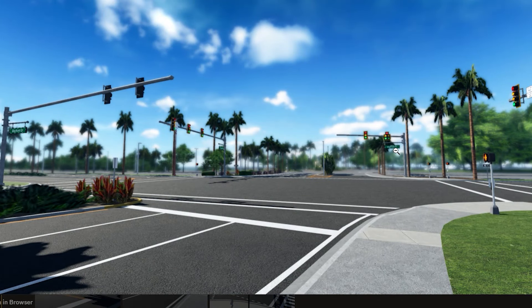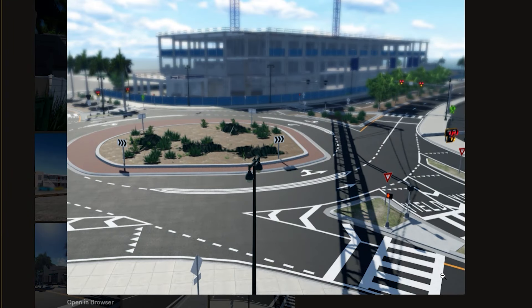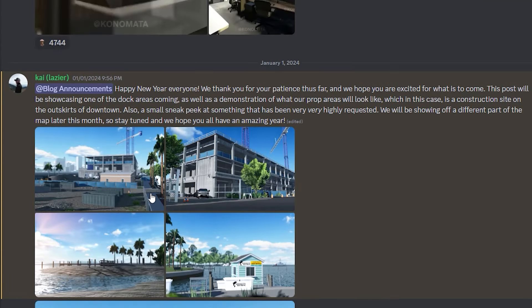Take a look at the street lights and the street name right there. This intersection looks dope — the detail is on a whole other level. They're doing such an amazing job. Then here's another roundabout intersection — look at all the road lines and signs everywhere. This looks crazy.